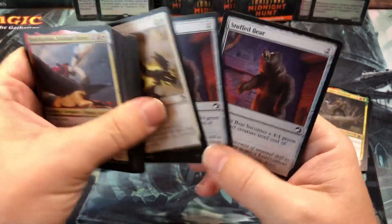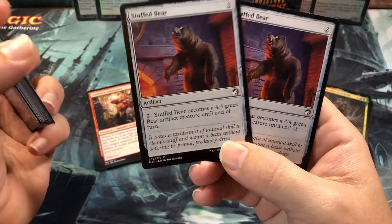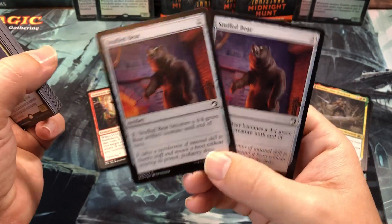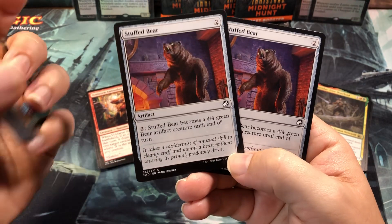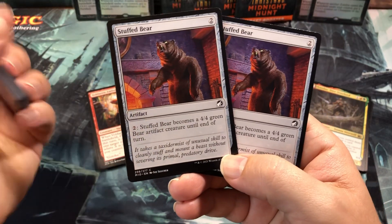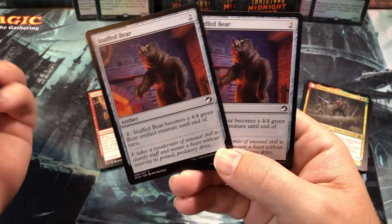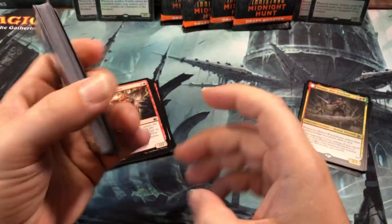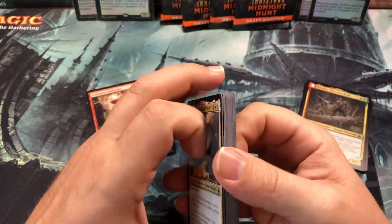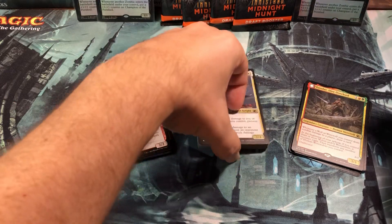The Stuffed Bear — he's awesome. I think if it was 3 toughness it would probably be a lot better. For sealed or draft he's really, really powerful. I know it sucks that you're tying up 2 or possibly 4 mana, but for a 4-4 it's really good value. You can get it out on the second turn and use it on the third turn. Really good as a big blocker when you're going aggro, helps you take care of some of the bigger threats.